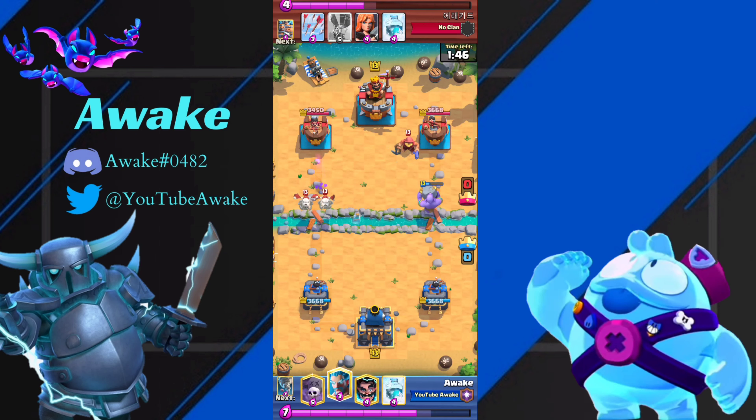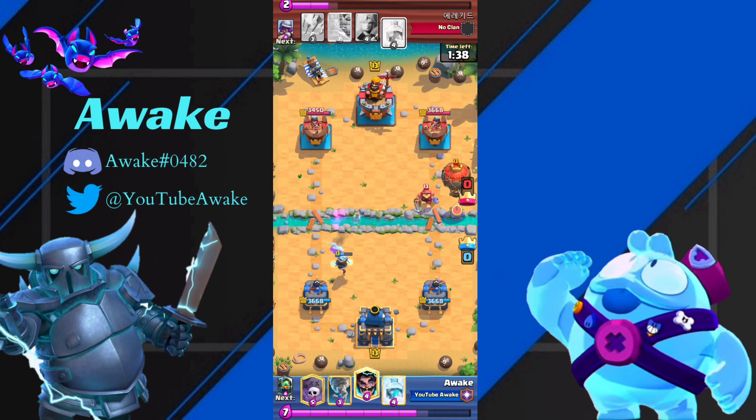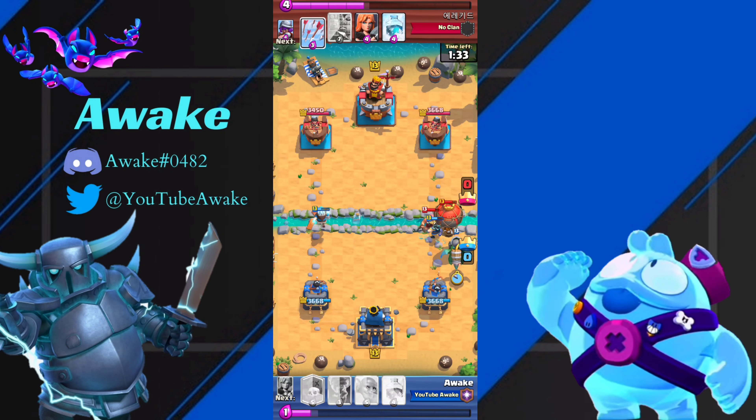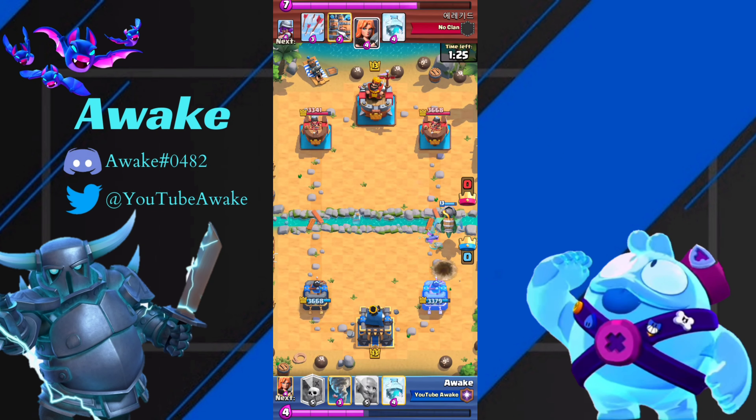We can just Ice Wiz for Skeleton Dragons right here on the inside, and that's going to completely counter them. And if you didn't already know, you can completely stun lock a Fisherman by just dropping an E-Wiz on there — that's exactly what we do. In retrospect, I should have played the E-Wiz a couple tiles away, because then it would have just stun locked it and stayed at full health. So maybe a misplay on my part.